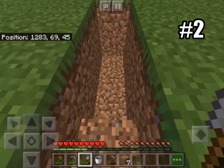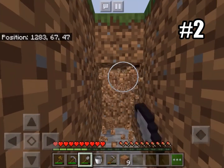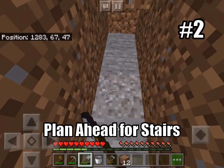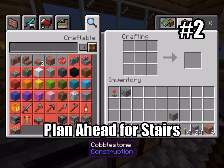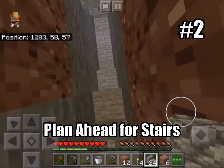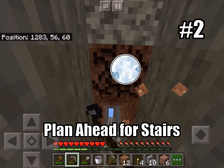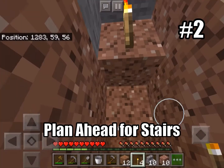Life hack number two: when you start mining going down, make sure to prepare because you want to have stairs so you don't have to do all that gnarly hopping. An easy way to do this is to plan ahead so you'll have some stairs and head-butting room — about one, two, three, four blocks of breathing space when you start your first mine. Make sure to extend your staircase so that you don't run into it with your head. Always have a nice staircase.